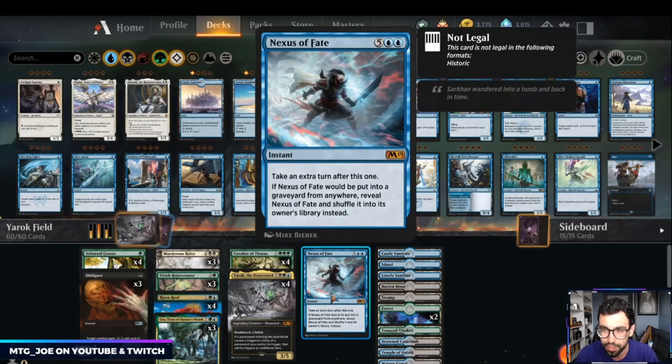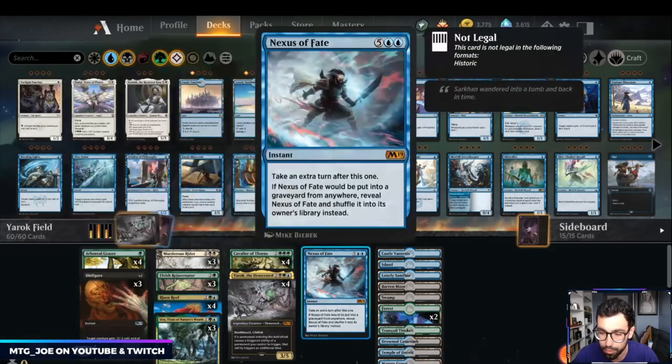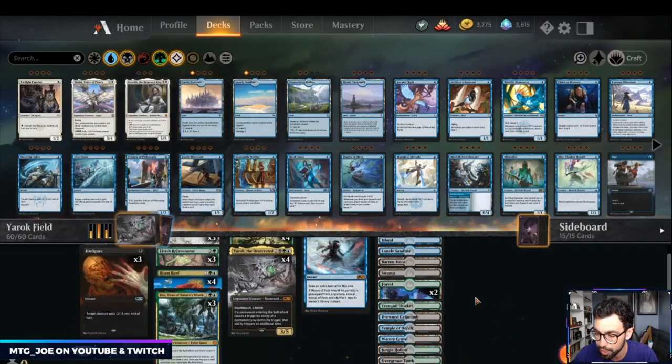There's one Nexus of Fate in the deck because you will draw your entire deck in long games. It can also be used as a combat trick to push through a bunch of damage — kind of pseudo haste for your zombies. You basically get to a point where you can just keep casting Nexus of Fate because there aren't that many cards left in your library.